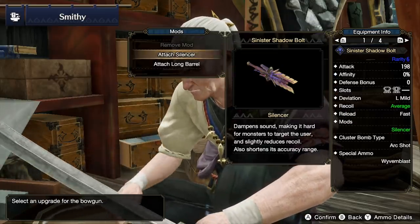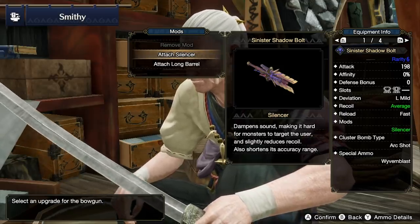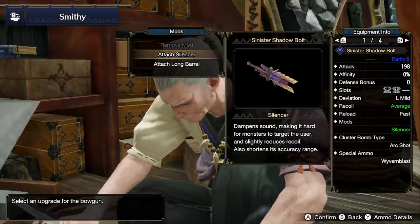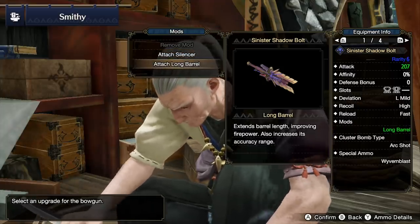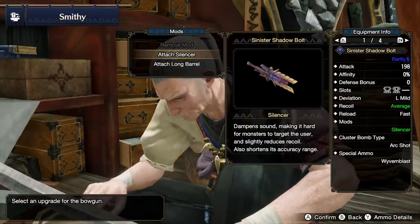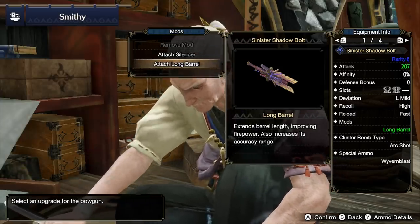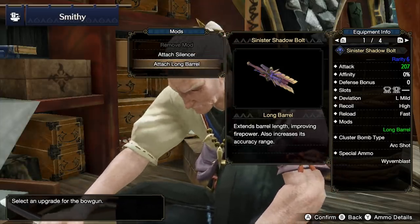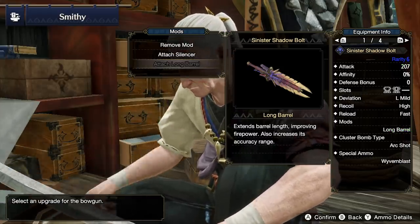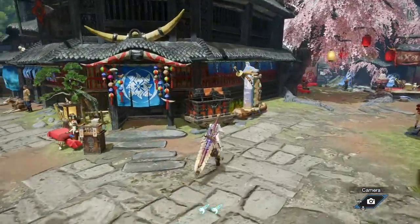We definitely don't want to put a silencer on here. A silencer brings the recoil down to average, which is nice if you don't want to use decorations, but we're definitely going to want the long barrel. The long barrel extends the critical range, which is important for spread, and we're going to use this with aim booster 3 to fire at pretty much any distance we want while in range.